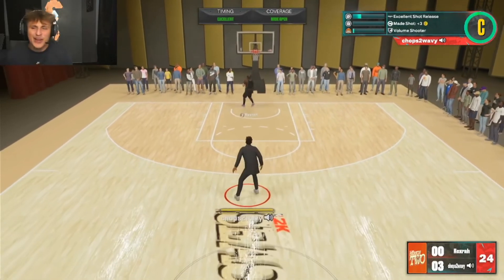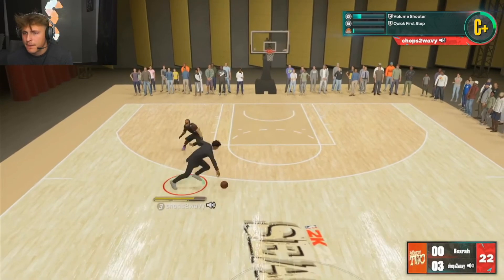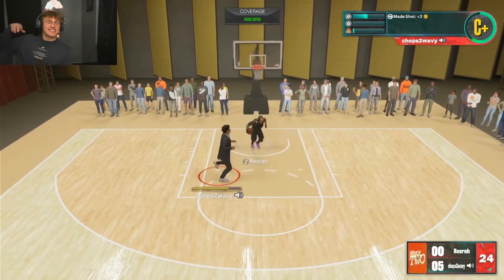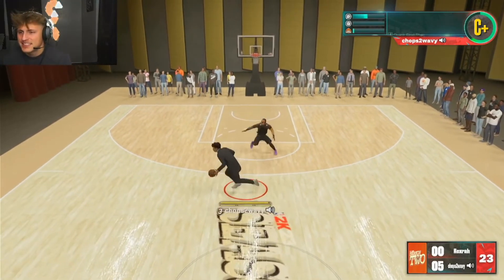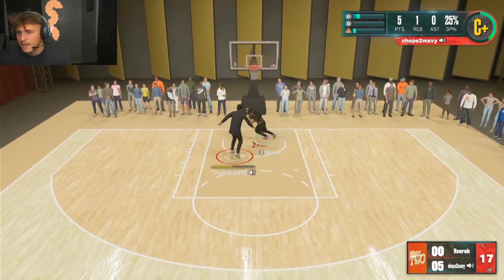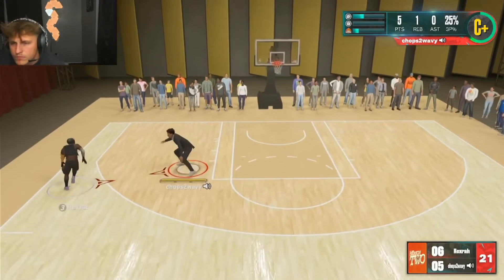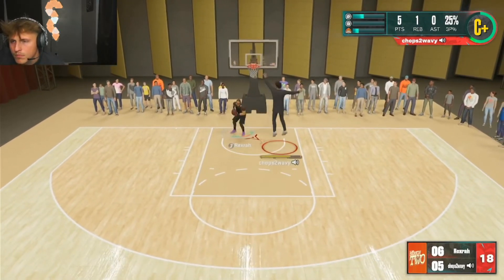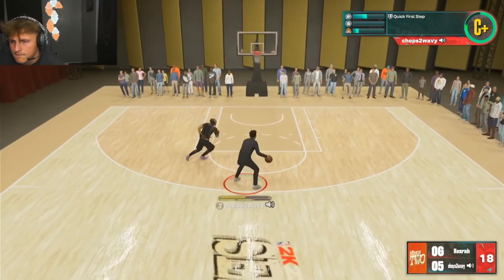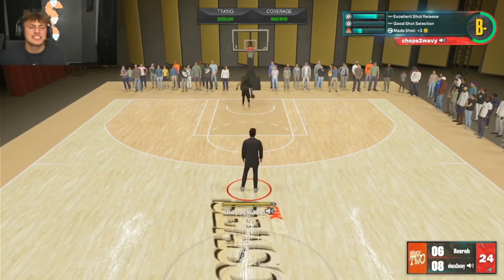Green! Patrick is actually tough. Can he take it to the rack? I forgot his vertical is a little lower so he's gonna be doing a lot of layups. He's tough. Can he lock up? That's some good D - Patrick's about to lock in. Good D low key. Green, green - he actually has a strap, I'm not even gonna lie.